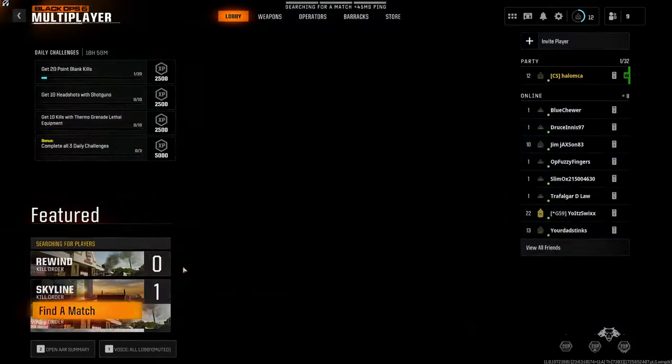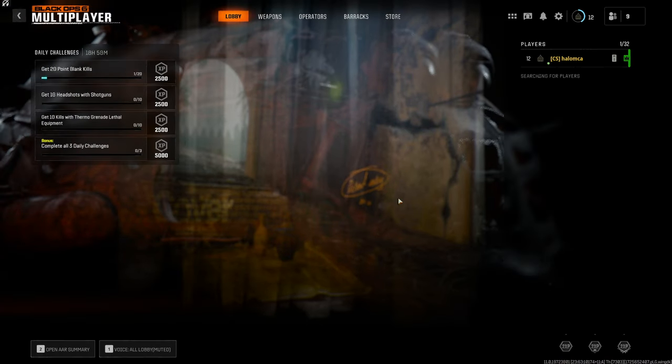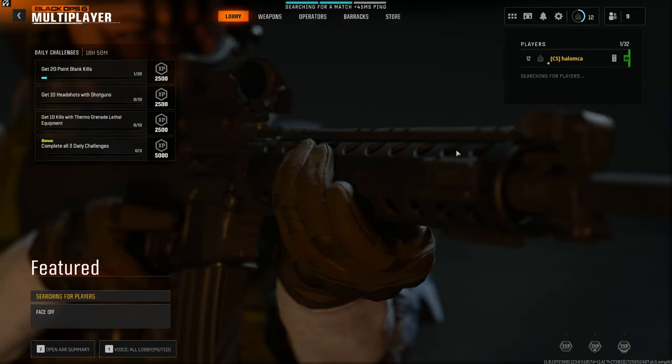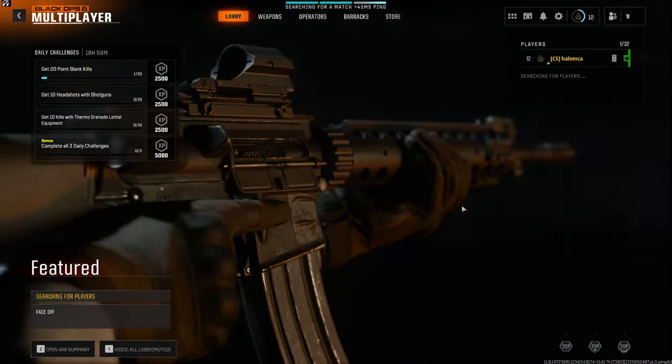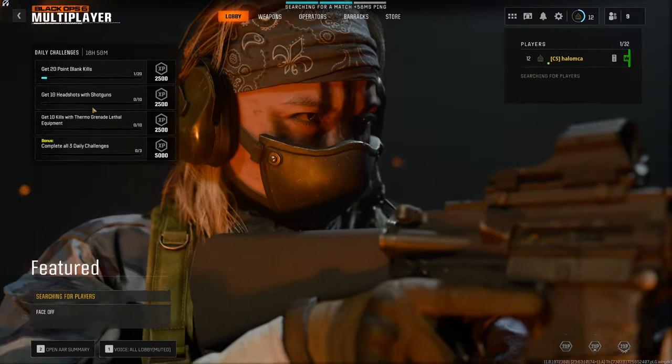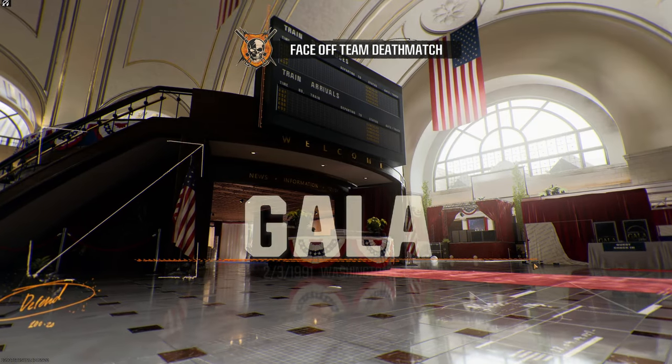Let's do the face-off so we can try to get those close-up kills, because these are smaller maps basically — close-up combat maps. That'll help us with our headshots with shotguns, which is going to be really hard to do, I think. And then the point-blank kills should be a lot easier to do than the other thing.